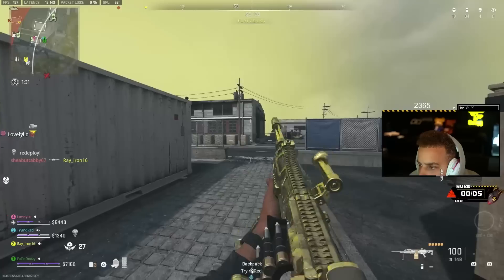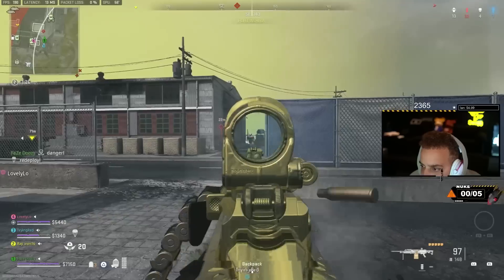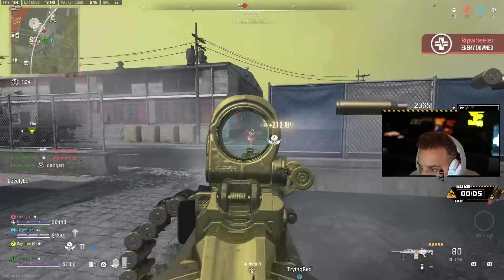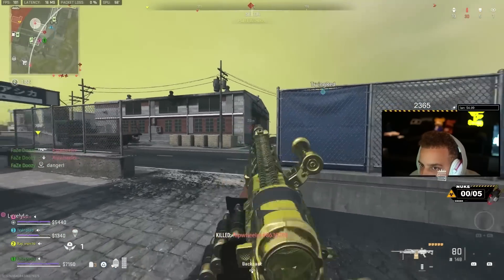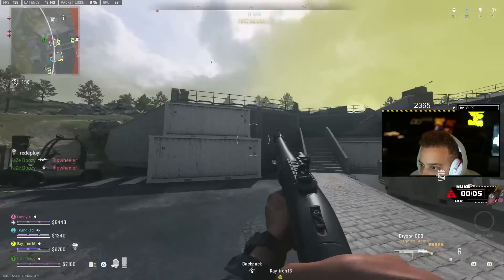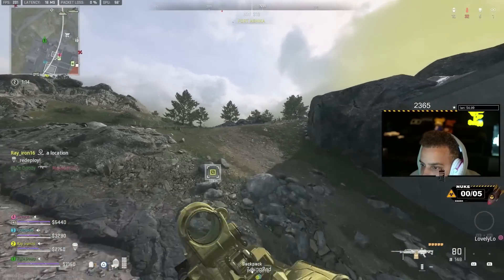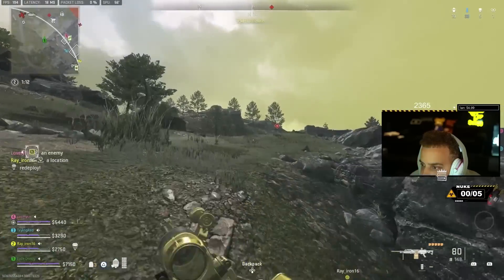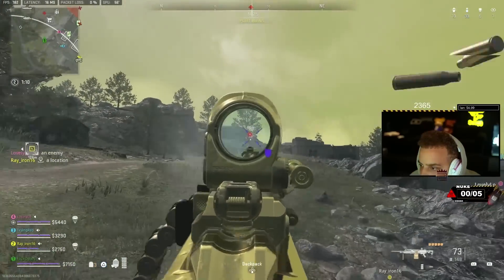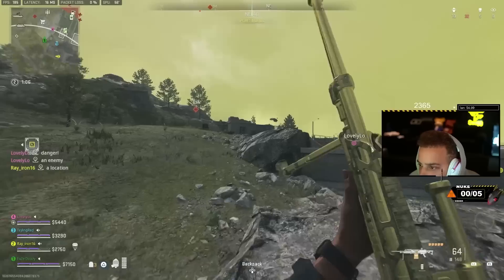Shots from the hill, and guys crossing the bridge - there are two guys in here. Incendiary shells going off, but it didn't work too well. Guys above us near the buy station. Gotta get closer; I don't have my RPK yet. Enemies dropping into the area but nobody landed there.